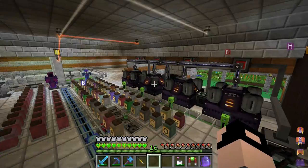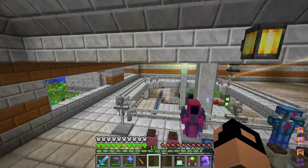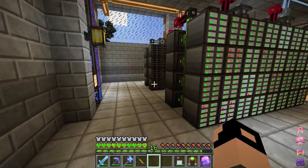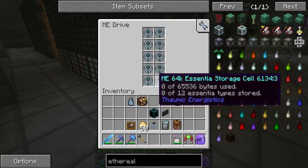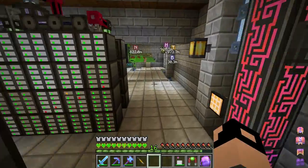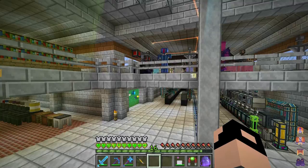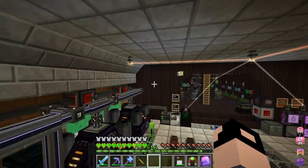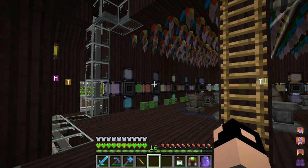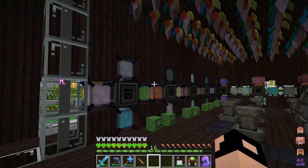All of this essentia is stored inside these 64k essentia storage cells — this whole line here is filled up with those. Unfortunately the methods don't exist to be able to query the ME network for essentia types, and that's fine, so how I monitor everything is based off of these essentia reservoirs.